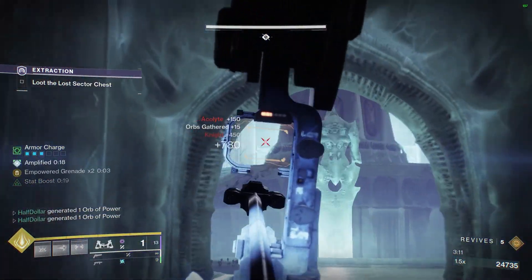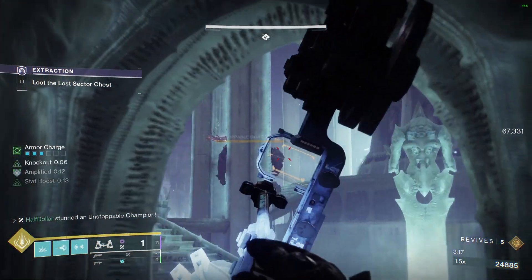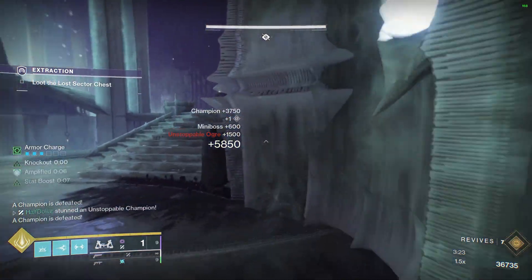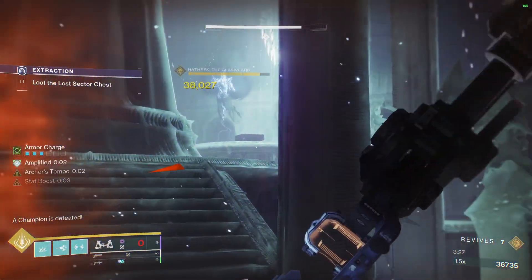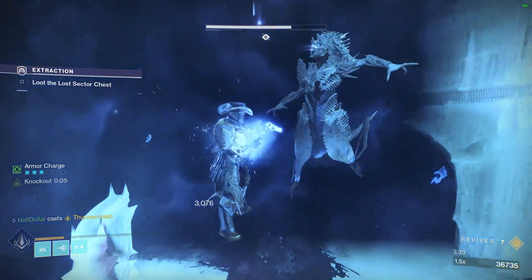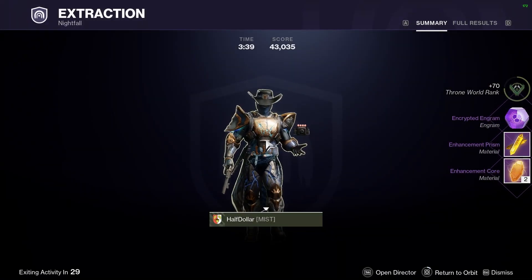There are two Unstoppables in the boss room. Two shots from Leviathan's Breath is good for both of them. And then for the boss, one Leviathan's Breath and a Thundercrash is all you need. I missed that second shot, but that's all there is to it — happy farming today, let's go!